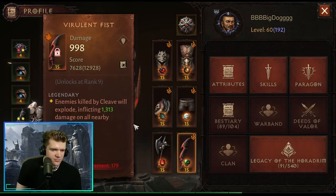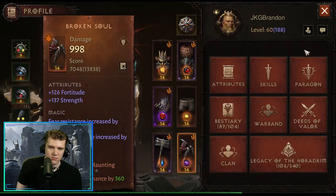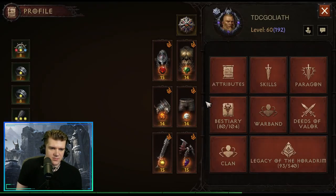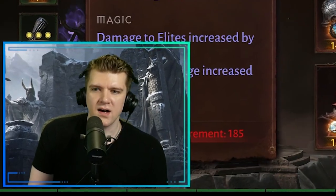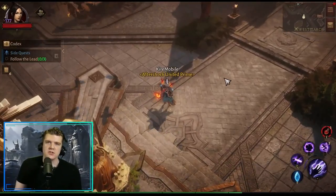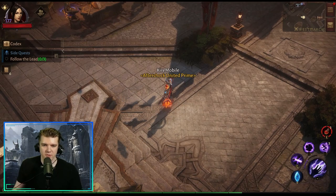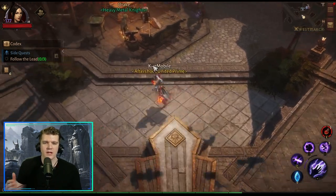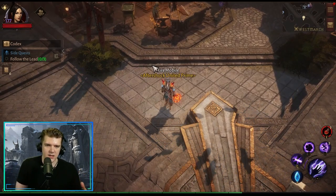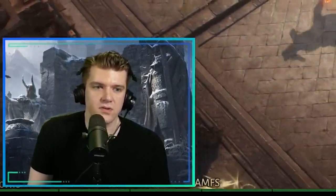There's an offhand where enemies killed by Cleave explode — there might be a Cleave build out there but I've never run it. Literally everyone is taking Broken Soul. That's the most popular effect by far. For the most part, you're in AoE scenarios — open-world farming or taking on a ton of enemies — so Broken Soul is going to be the main thing to use.